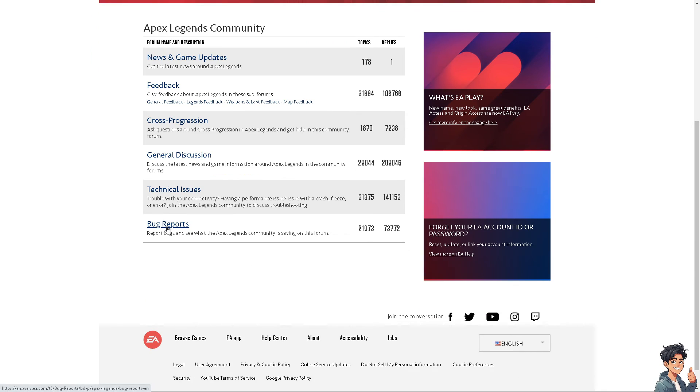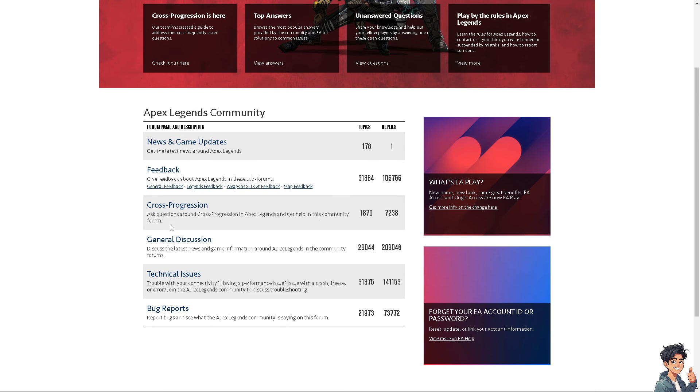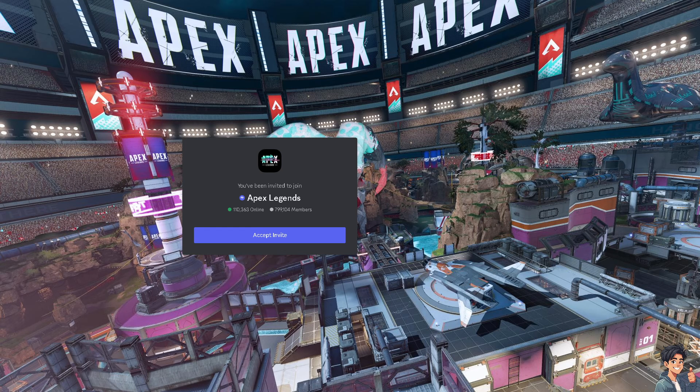There is also a bug report option. One of the most important methods I can share is joining the Apex Legends Discord server. There are a lot of active players, users, and gamers there — with 799,000 members. All you have to do is click Accept Invite, and from there you can ask the community how to fix packet loss in Apex Legends. Most of them are accommodating and welcoming.